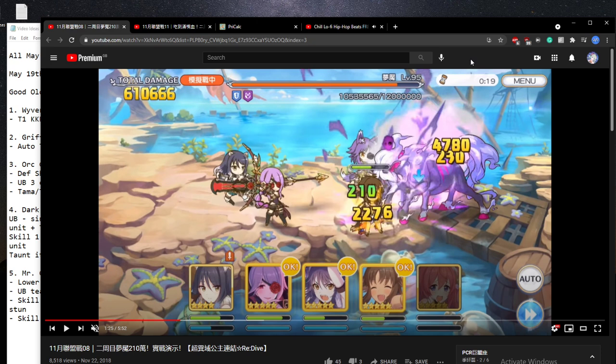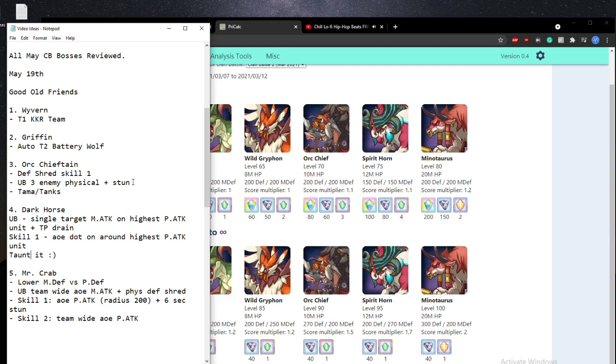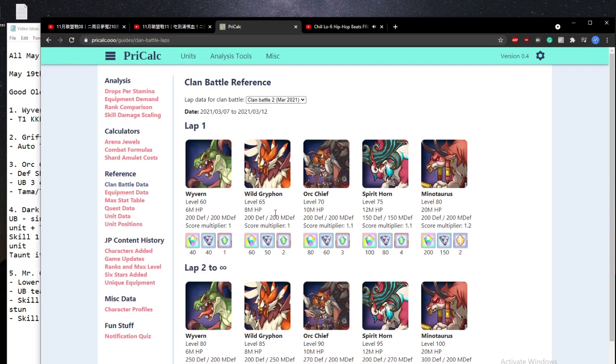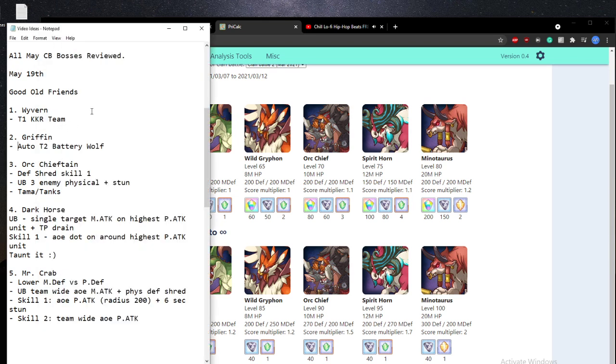This is going to be an in-depth review on the May clan battle boss units, and I'm going to show you the techniques and skills of the two boss units that are brand new to us. Going over the first three bosses we'll be getting in May, it's actually the same as the March clan battle — our second clan battle — so we'll be getting the Wyvern again, the Griffin, as well as the Orc Chieftain. The Wyvern is going to be fairly simple.